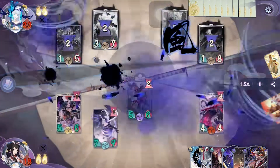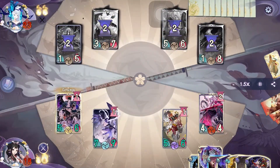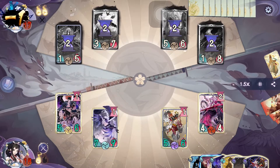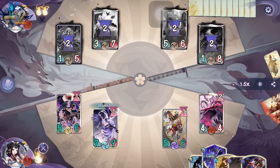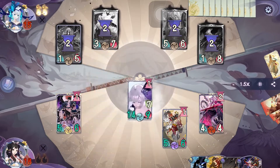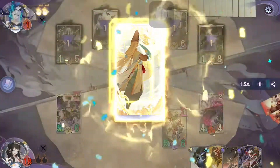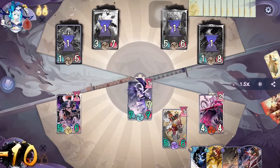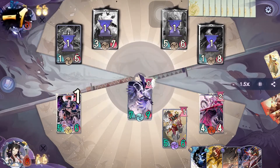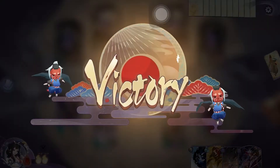On our turn we activate Tengu's Fury to deal 6 damage straight to the life, then activate one Golden Feather to make our Dance of Feathers deal 14 damage and pass. We almost got them, but sadly we have to take another 10 damage before killing them with Otengu's countdown. Well, that was really satisfying! I'm not sure if the next replay will be able to top that.